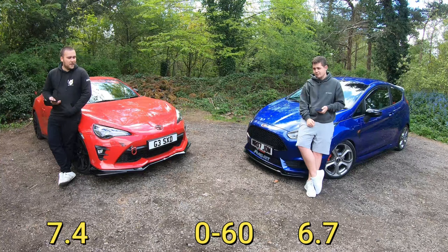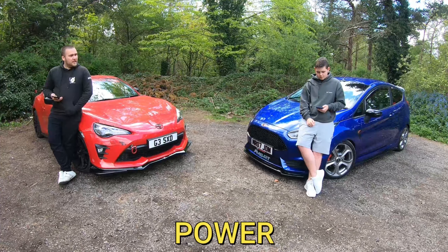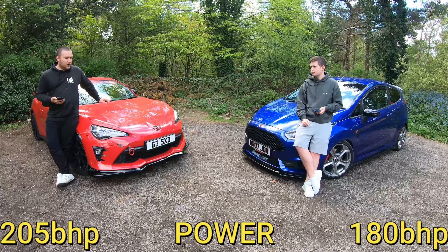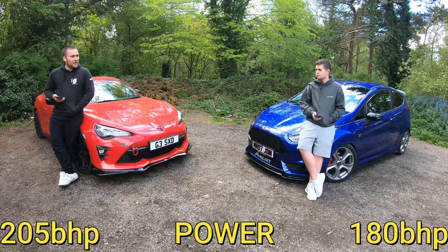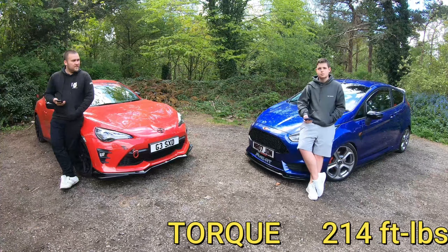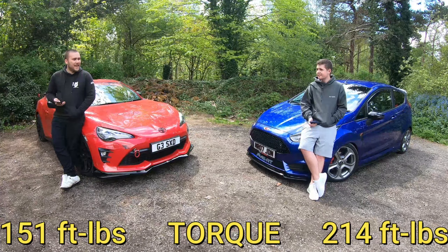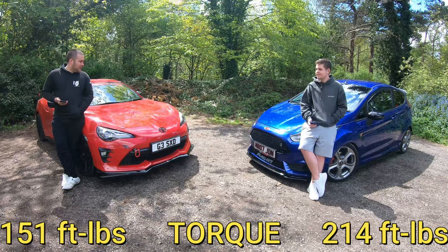Not what most people would have thought looking at the cars. The power: 180 brake horsepower from a 1.6 litre turbo on the Fiesta, and because we've got the facelift GT86 this is 205 brake horsepower from a flat-four boxer engine. But the turbo really helps with torque — 214 lb-ft on the Fiesta versus only 151 on the 86, so quite a bit behind there. That's the big difference the turbo makes.